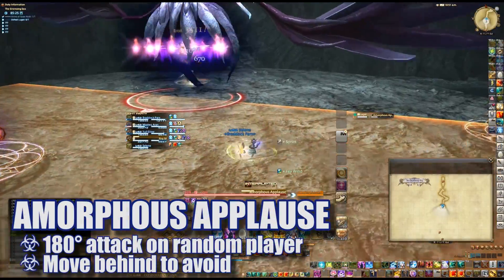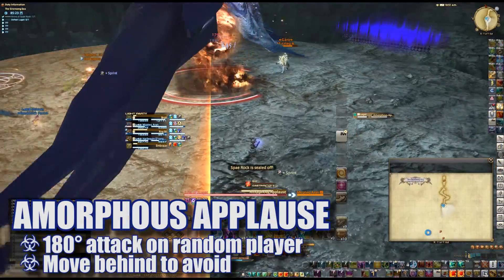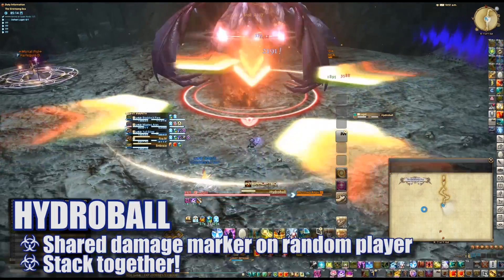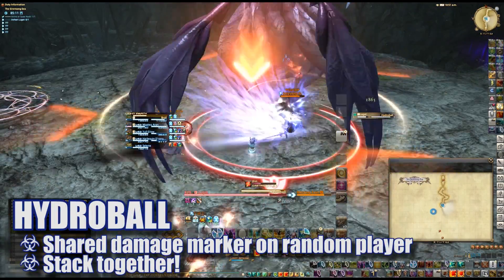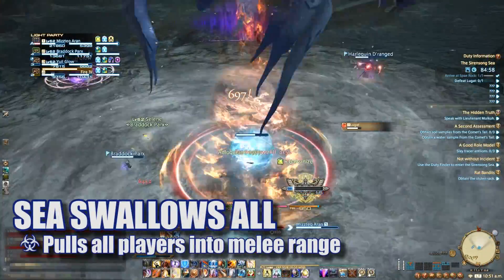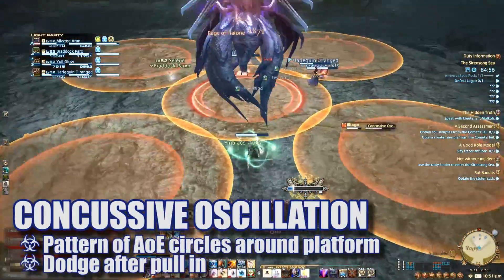Amorphous Applause is a huge 180 AoE targeted at a specific player — move behind the boss to avoid it. Hydro Ball will mark a player with a stack marker; all players should stand together to share that damage. Sea Swallows All will pull all players into the boss, and then Concussive Oscillation will throw out large AoE circles to avoid.